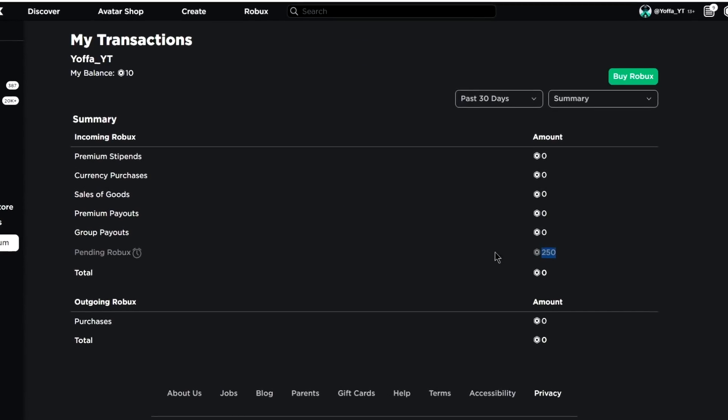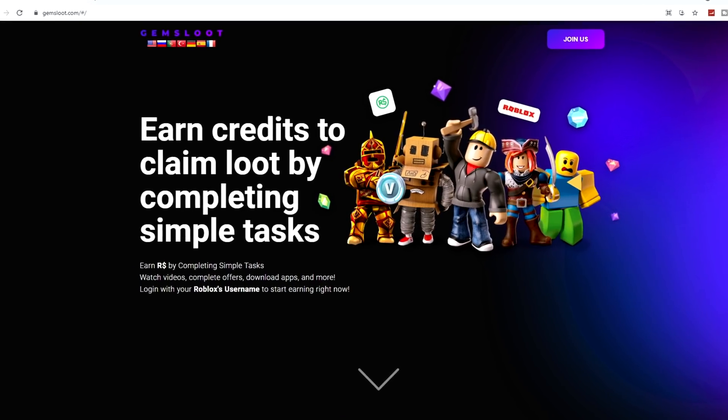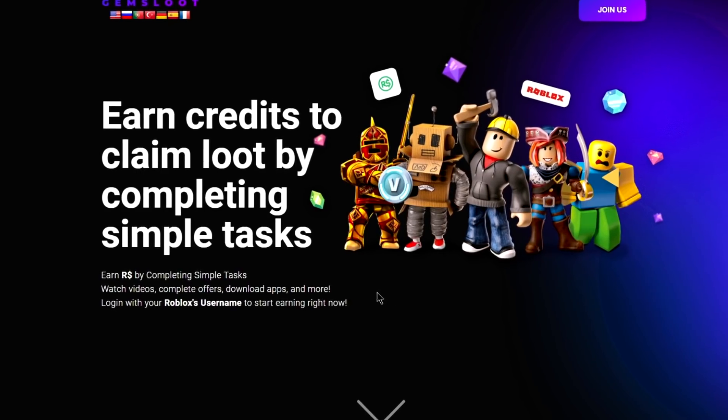You can then view your transactions on the Roblox website. As you can see here, I have 250 pending Robux that will be in my account in a few days. So if you guys want to get some free Robux, the Gemsloot link will be in the description. Now let's get on with the video.